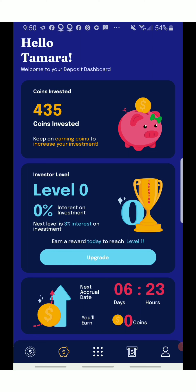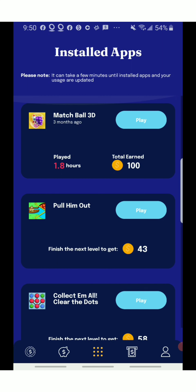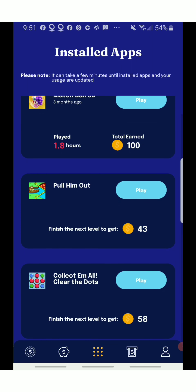Now I'm going to go into my installs — basically the apps I have installed and used. These are the apps I've been installing and using. As you can see, I played at 1.8 hours which earned me 100 points — that's 100 invested, which is wonderful. Basically, the more you play, the more your level goes up, and the more your level goes up, the more you earn.